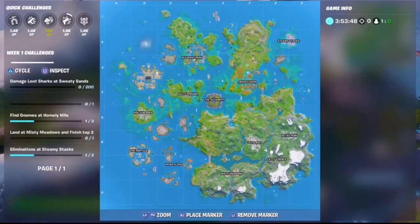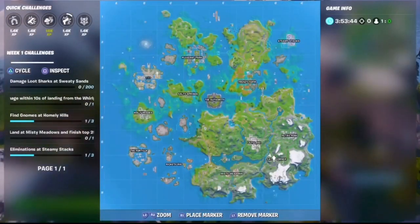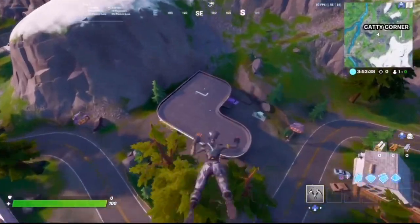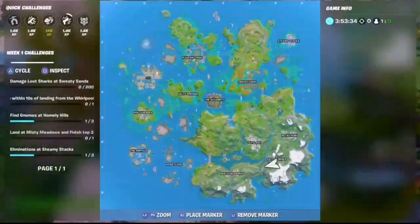As you may know, Catty Corner is located near Lazy Lake and Retail Row, right over here where Meowcicles used to be. It has two original areas and two new additions with the new season: the gas station and this little big shot's house over here.